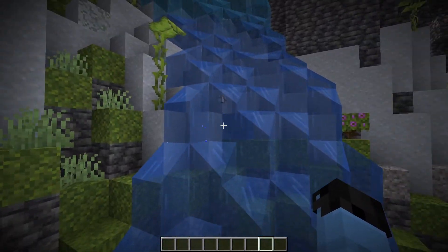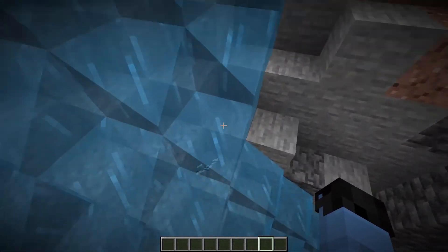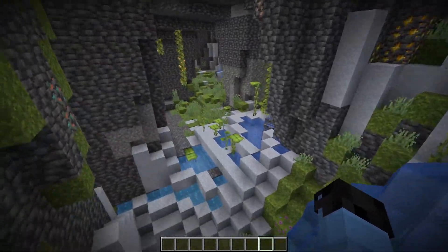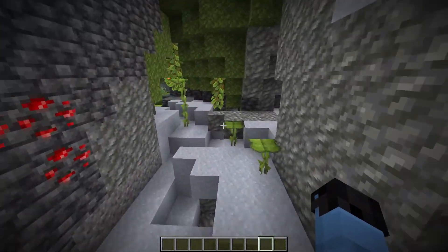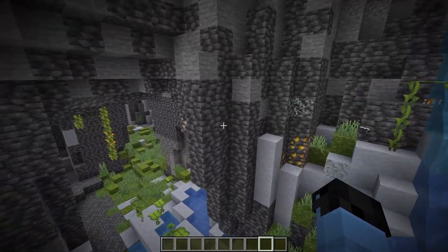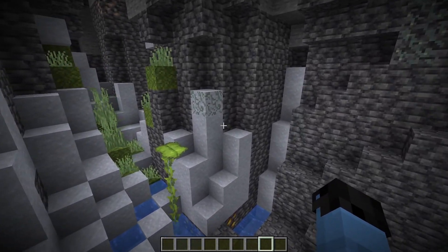Tropical fish also spawn in lush caves at any height, so you can find these tropical fish in lush caves now, which is very cool. Zombies also once again spawn in dripstone caves, and drowns can also spawn there. Goats no longer spawn in stony peaks. There was also some optimized AI for axolotls, goats, hoglins, zoglins, piglins, piglin brutes, and villagers.